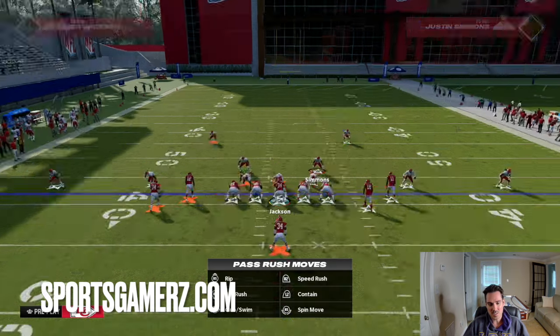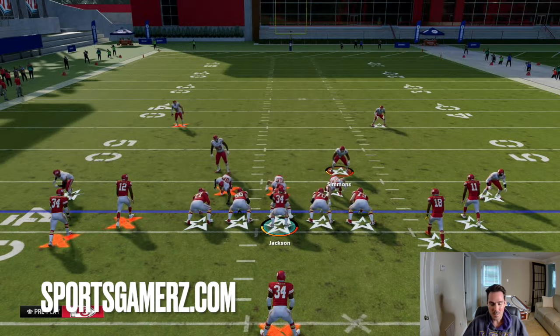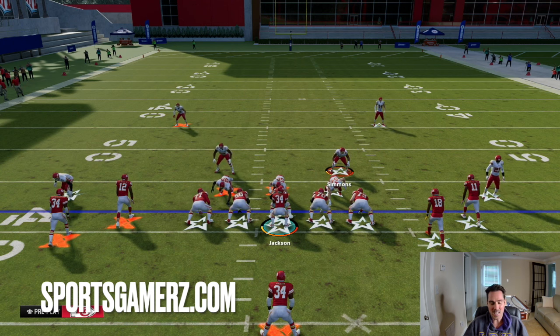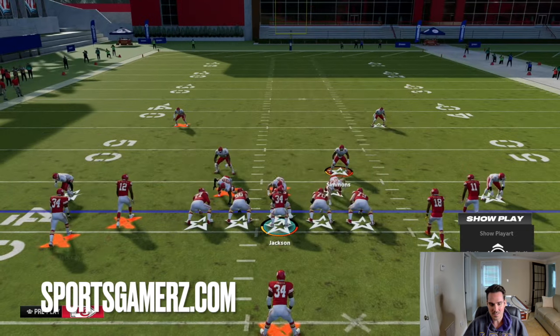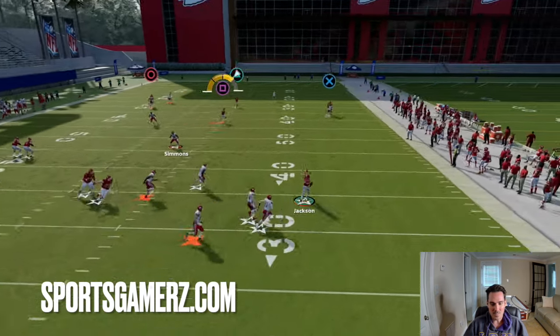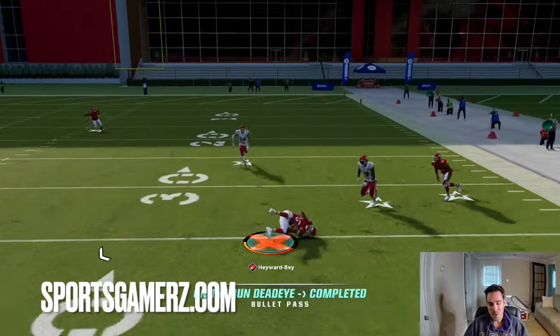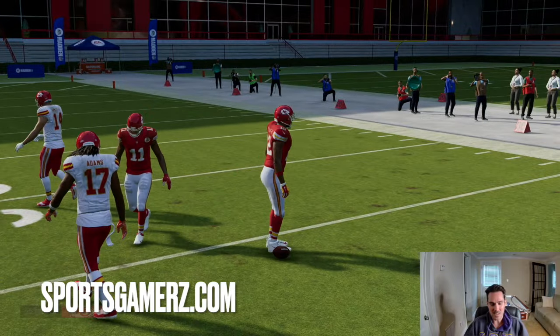You might think blitzing your slot corners would stop this — it's not going to. There's kind of a way you've got to run this properly, which I'll explain. As you can see here, you're immediately going to be able to roll out. The way you do this is pretty simple, so I'm going to show you guys the replay.